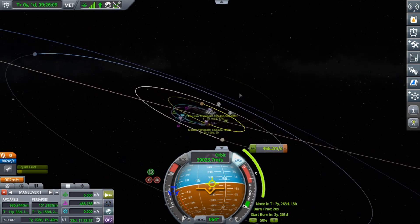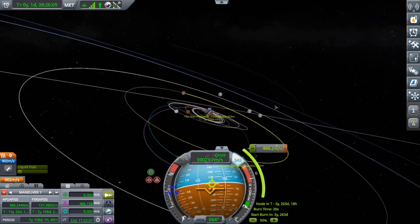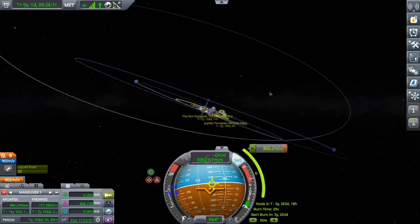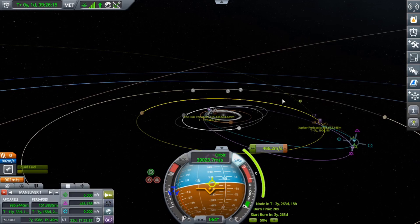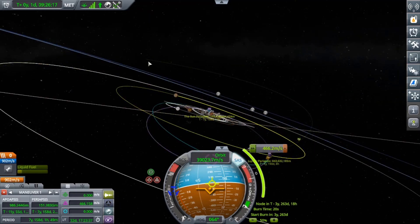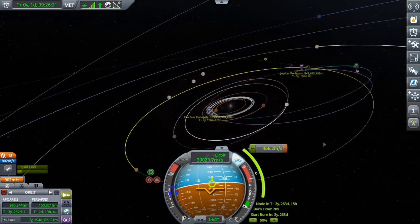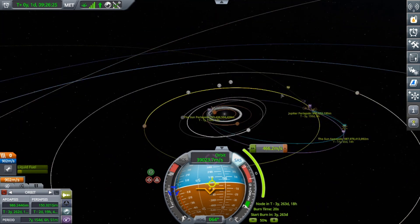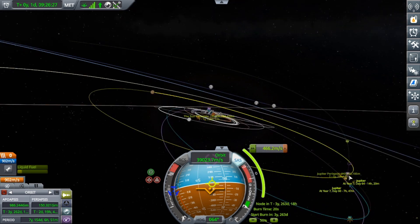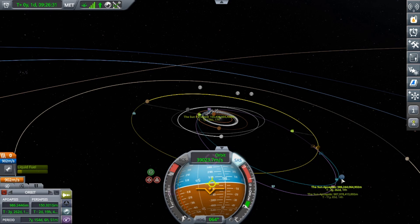Guess we've basically done Voyager 1, but on a very cheap budget. Honestly, I don't have much use for the probe after, so sending it out there might be a fun idea — in 128 years when it leaves the solar system. If I have enough feel for rendezvous and stuff, it's fine. I just wanted to know how good that would be.